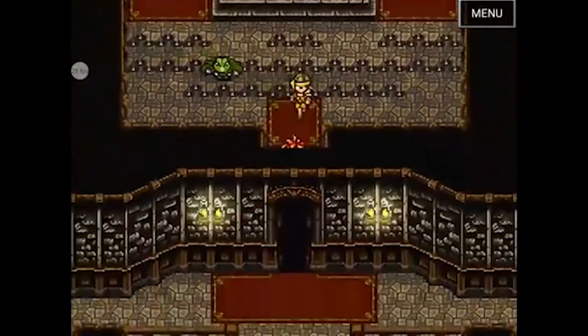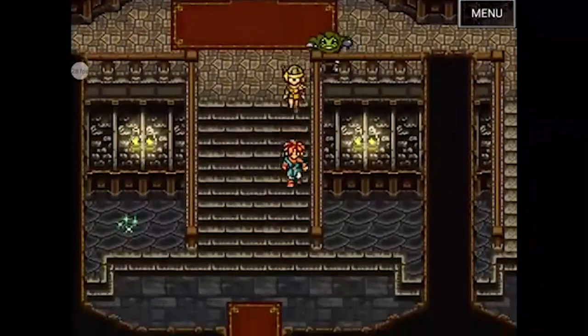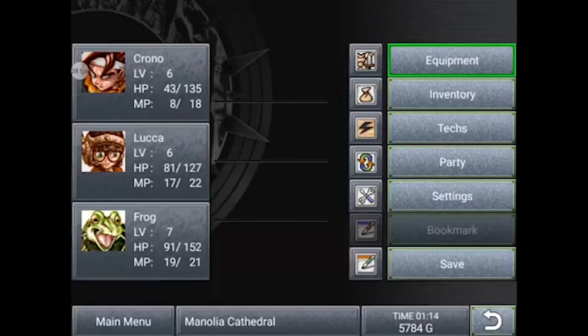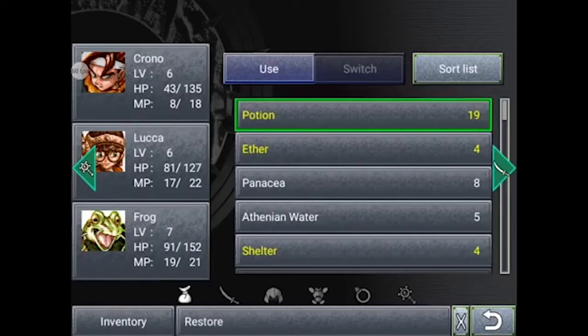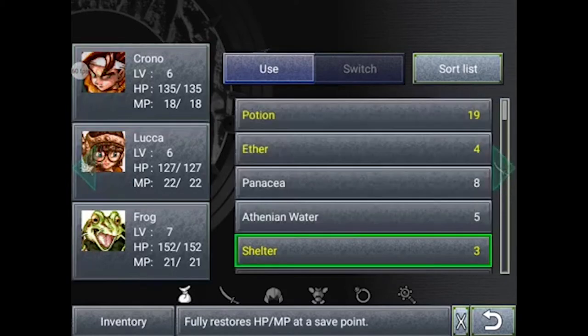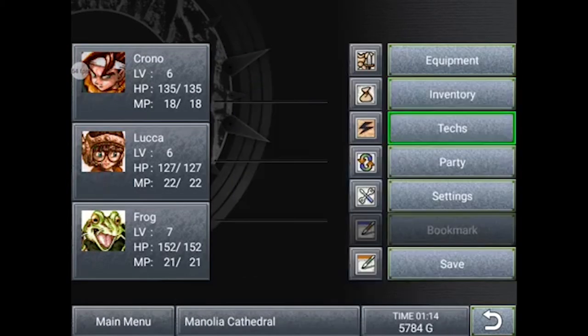Now, with many of Square's older RPGs, they're out on Android and iOS — on smartphones. And this is the actual worst way to play the game. I won't even bother with pros and cons. Just play a different version unless there's literally no other way for you to experience Chrono Trigger.